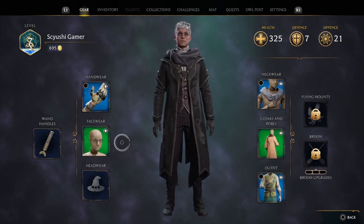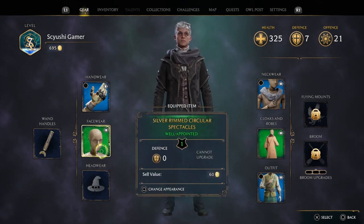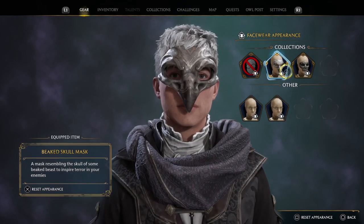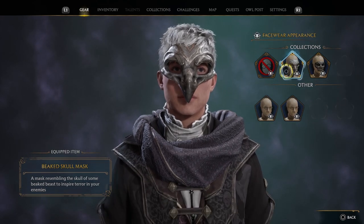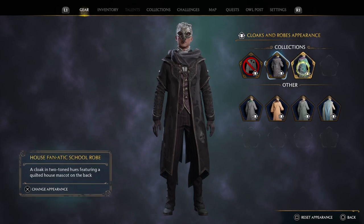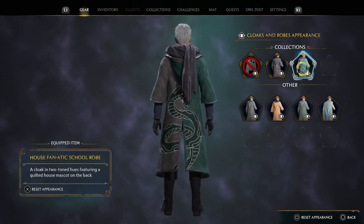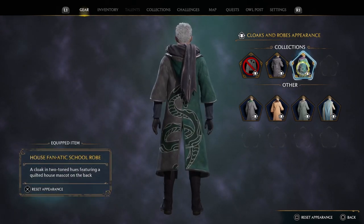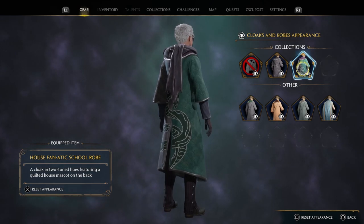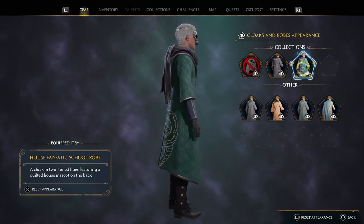Now that we're in this menu, similarly to the deluxe edition items, you just have to hover over the tab and click the Change Appearance button. You'll then be able to see the mask for your specific house. For my robe, I've got the Fanatic Robe because in-game I ended up choosing Slytherin. So depending on which house you join in-game is which cosmetic robe you'll be able to apply to your character.